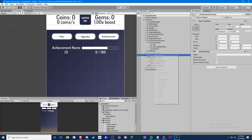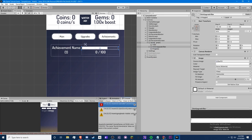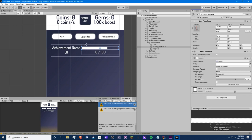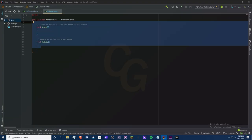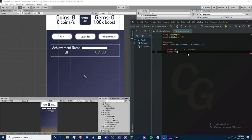Put all of those into the achievement object. Now we're going to create a script for it — create a script called 'Achievement' and make sure it's attached to the Achievement object, not the progress bar. Open the script. We need to add `using UnityEngine.UI` and define three public fields: `public Text title`, `public Text progress`, and `public Image fill` for the progress bar. That's the script done.